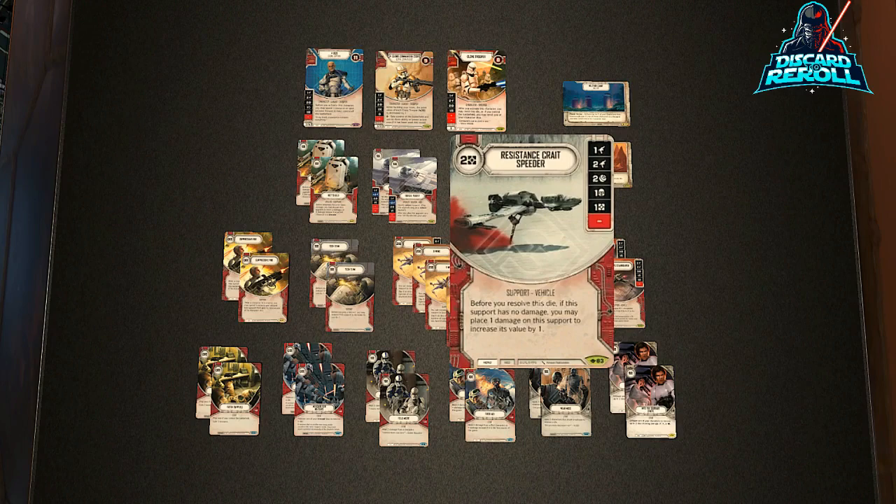We have two copies of probably still the best valued two-cost red vehicle: the Resistance Crate Speeder. It's 50% damage sides, also has a shield and a resource. The first time you resolve this die, you increase its power by one — so two ranged becomes three ranged, or three indirect. Just a lot of value there. I have been messing around with builds that drop Rex to a single die and replace Commander Cody with an Elite Rose, which would give more utility off the Resistance Crate Speeder. But we're going with Troopers for now.